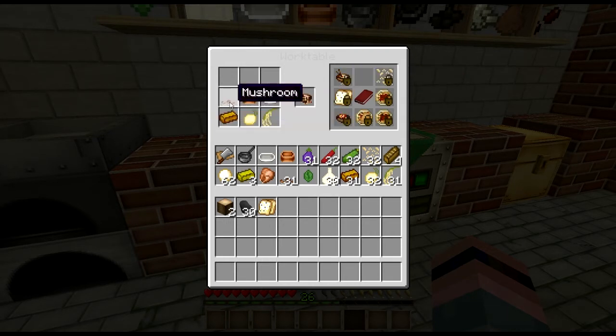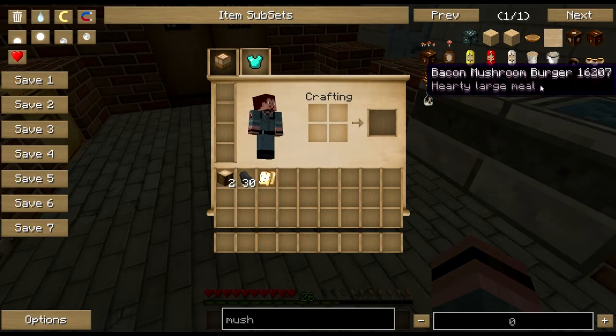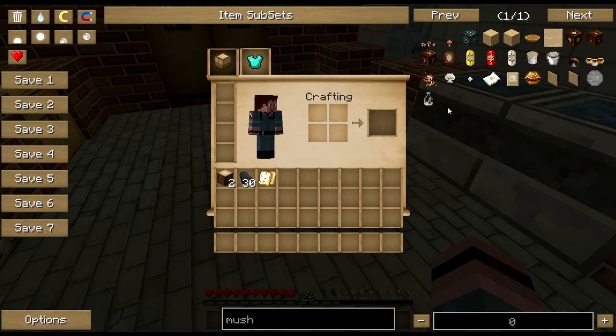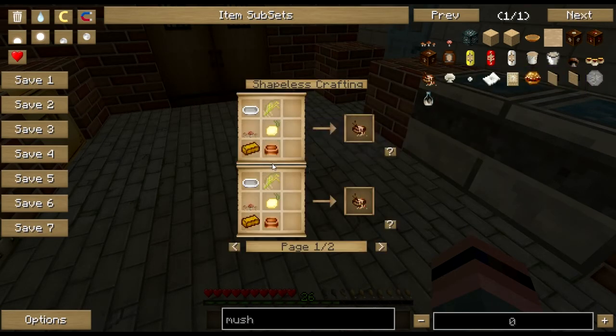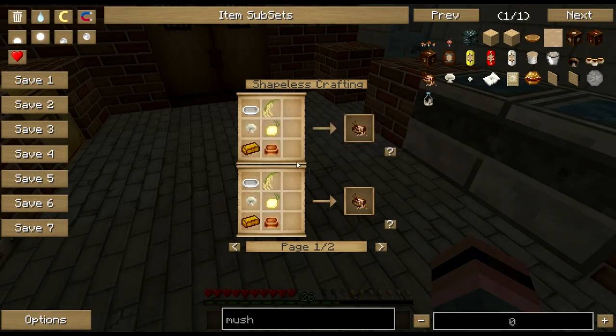We also make a lovely mushroom risotto, which uses a bakeware mixing bowl, rice — either the Growthcraft or Harvestcraft kind will work — onion, cheese, and mushrooms. Pretty much any of your mushrooms will work: your vanilla brown, your vanilla red, your white, your portabellas. The recipe lists several variations that are almost all the same, but pretty much all of your mushrooms will work for the mushroom risotto.